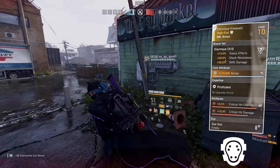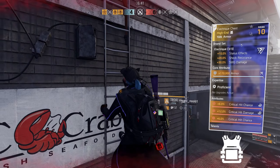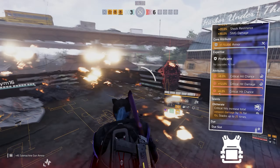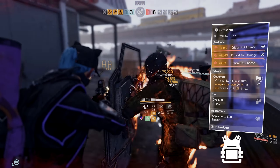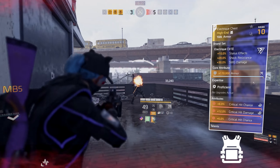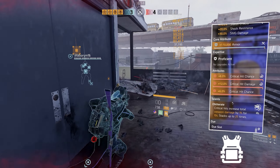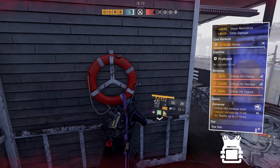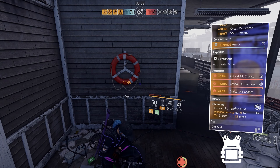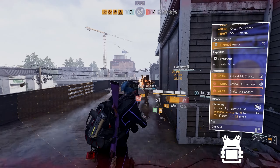Because we have two pieces of Electrician, we'll unlock the third bonus via the Ninja backpack — giving us 30% SMG damage. The chest piece is also Electrician, our second piece, with a blue core. Attributes are 6% critical hit chance and 12% critical hit damage, and the mod is 6% critical hit chance. The talent is Obliterate — critical hits increase total weapon damage by 1% for 10 seconds, stacking up to 25 times. I farmed for Obliterate rather than Companion because my skills — the Banshee and the Fire Sticky — don't follow me around, so Companion wouldn't work for my playstyle.